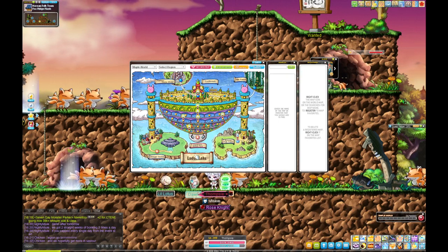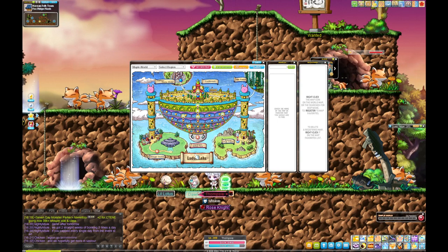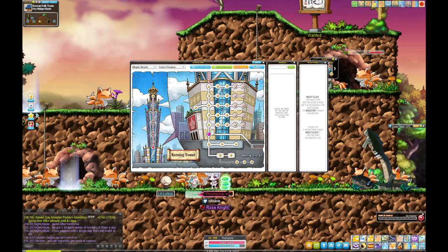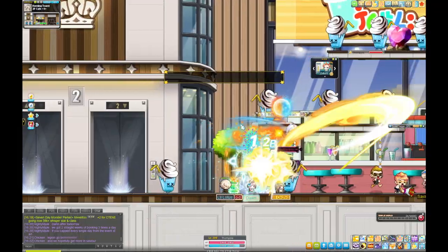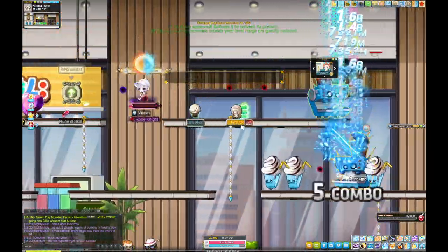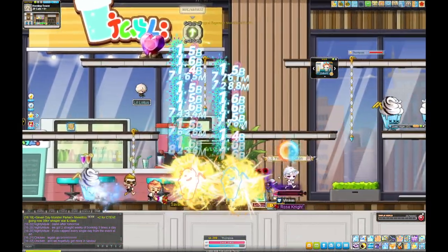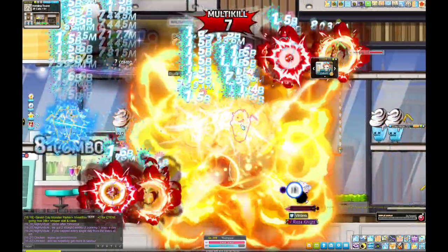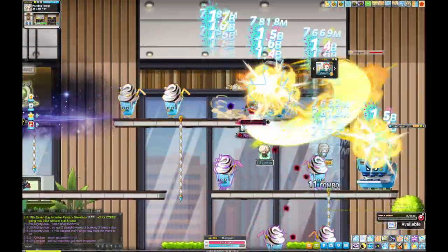If you have spare cubes you can try to get to 3% main stat, but it's not super necessary. Then head to Kerning Tower at 140. I do Second Floor Cafe 1 until level 150 — same deal, just rotate in a circle, put summons on one of the top platforms and move around and around.